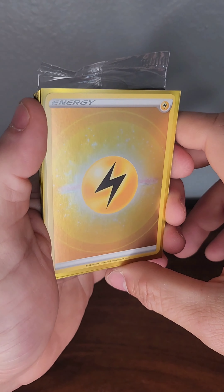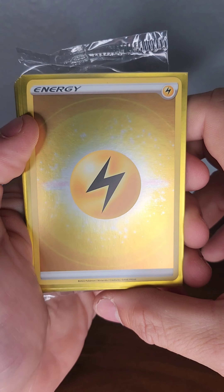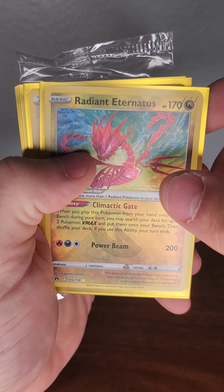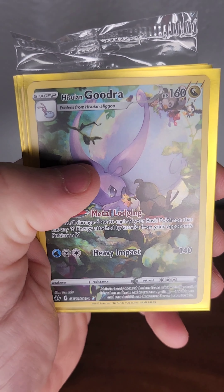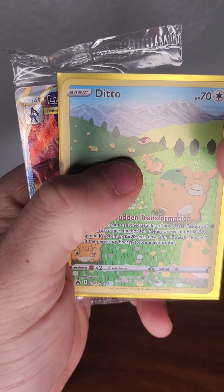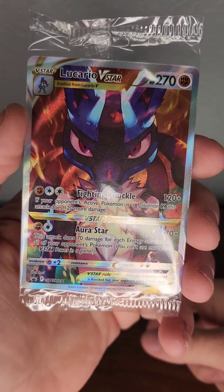Hey guys, thanks for watching. For the giveaway, all you gotta do is comment on the video, like it, and follow the page — and you'll be eligible. I'm gonna be pulling a winner on February 19th. Tonight's highlights: the full art Electric Energy, the Radiant Eternatus, signed Nessa, Holo Calyrex, Hisui Goodra from the Galarian Gallery, Lucario from the Galarian Gallery, Ditto from the Galarian Gallery, the Zero Aurora VMAX, and the Lucario V-Star promo card from the ETB — actually a very sick card.